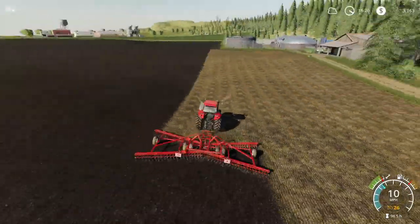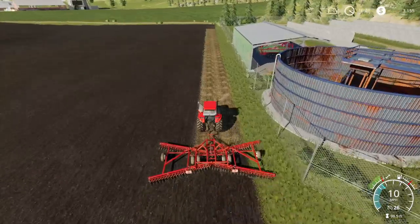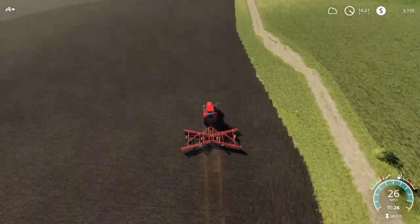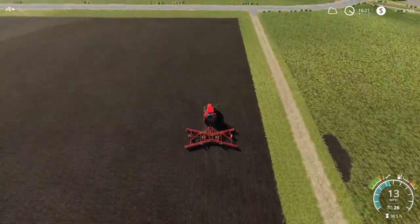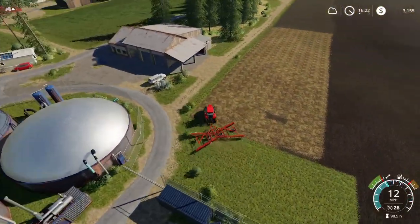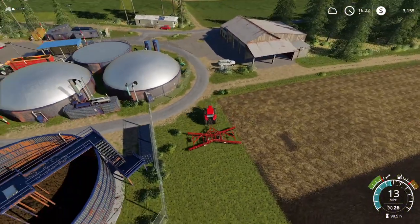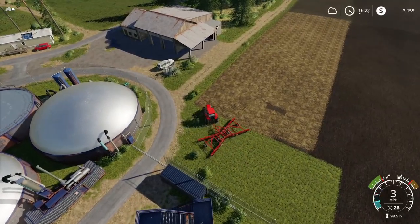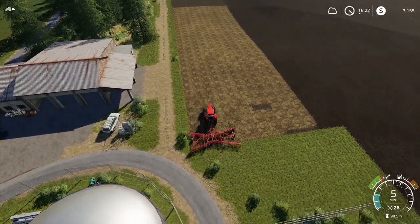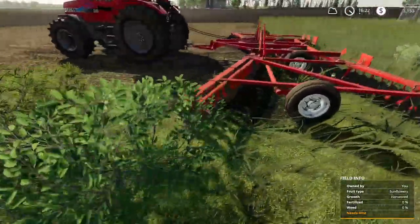We're going to put digestate on both of these fields after we lime, of course. I think I missed a couple pieces over here — yep, that's the little itty-bitty pieces that this thing misses every now and then and I don't know why. I'm going to start him clear over here and then he can work back. This thing turns too fast when you're backing it up. Get just on the edge, get him started, and get out of the way.